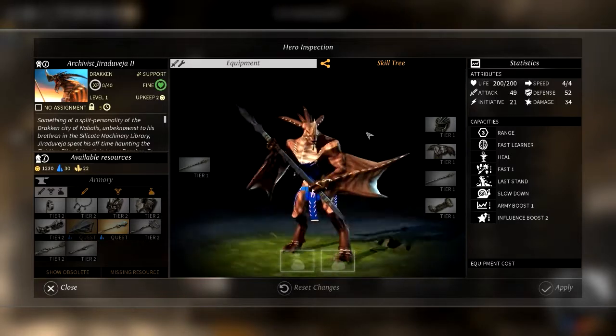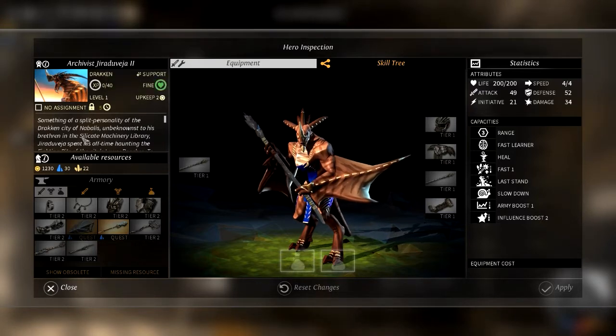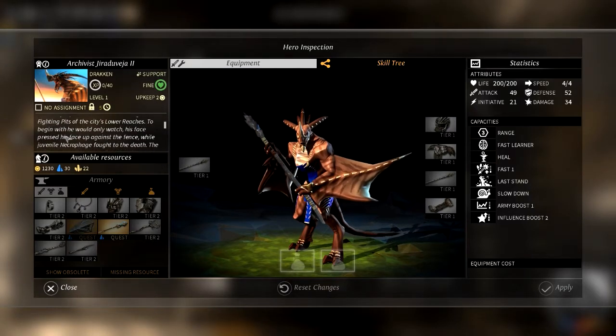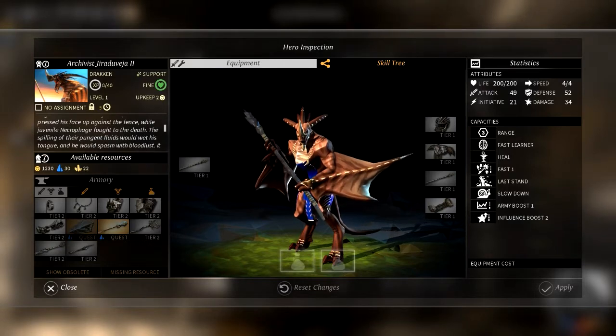Look at this beast — doesn't he look pretty cool? He's from the Drakon group. Something like a split personality of the Drakon city of Nobilius. Unbeknownst to his brethren in the city... all these big words. To begin with, he would only watch his face pressed up against the fence while juvenile necrophage fought to the death.